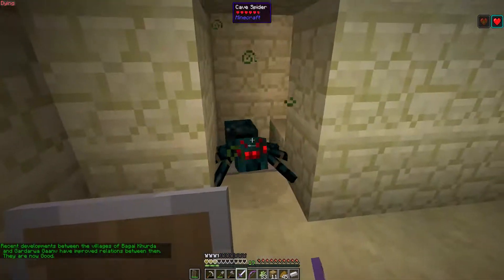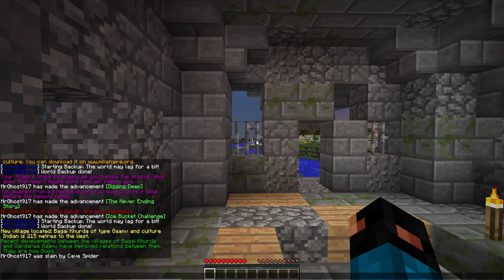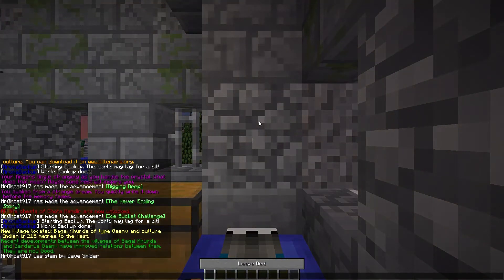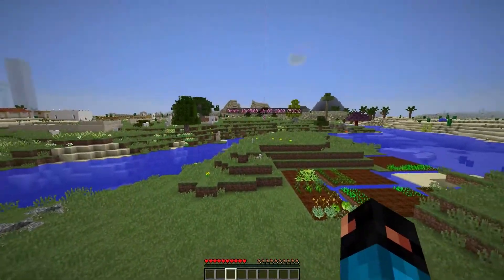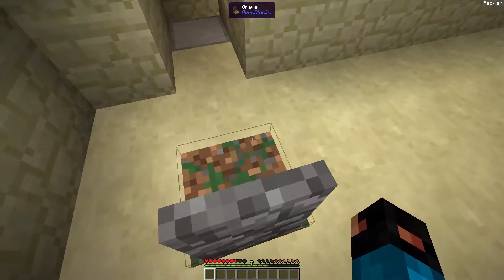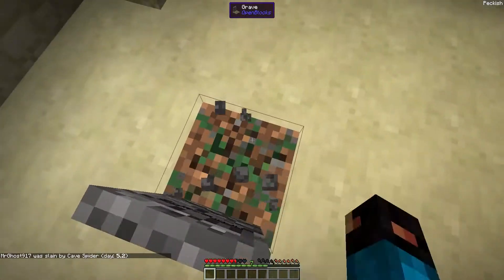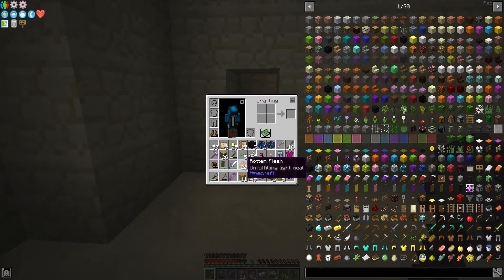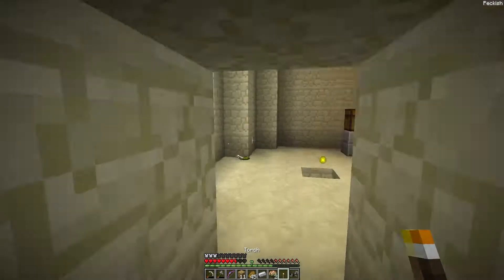I've dropped everything upstairs in my base - all in the storage chest. I've created a dump chest I'll sort at some point. I'm back here - I thought I was going to explore the one over there but I just remembered there's one here I want to check. I may not be able to take this because there's a spawner in there. At least if they come outside they die. There's a lot of them - he set me on fire! This could be a good mob farm.